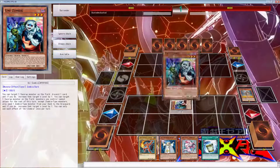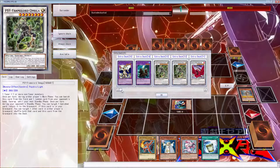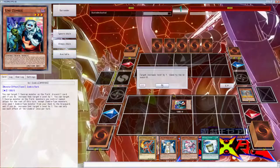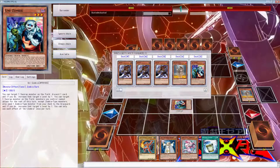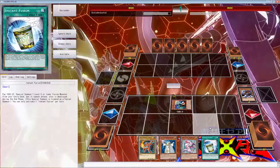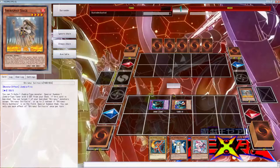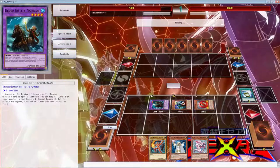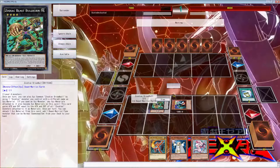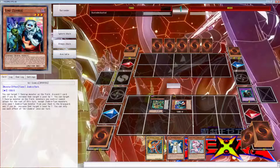What we can do here is send Mizuki, use Instant Fusion, get the Mizuki back, and go into a Bullhorn. Yeah, we're going to keep the Mizuki in the graveyard. What we can do is go ahead and go into a Bullhorn, use the Bullhorn to detach, and get the Mormorat.